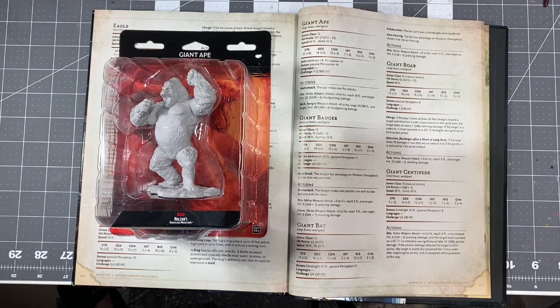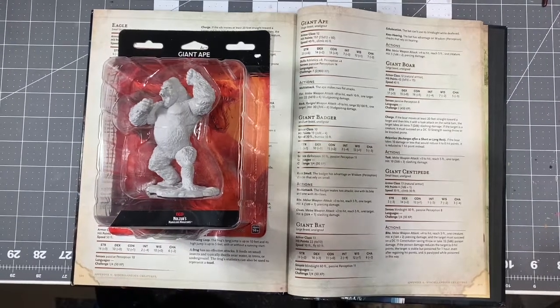My personal favorite beast to polymorph into. I'm playing a sorcerer in a campaign that's been going on for over a year, and whenever my sorcerer uses polymorph, he polymorphs into a Giant Ape. Because look at this thing — he's an absolute beast, an absolute tank. Let's take him out of the pack.